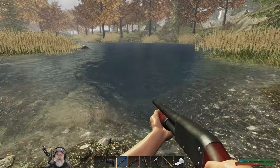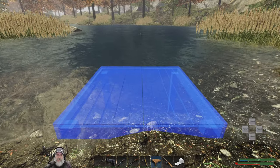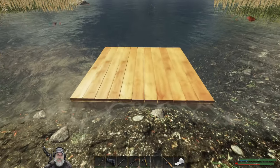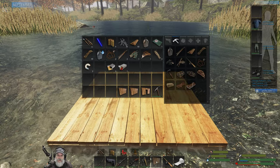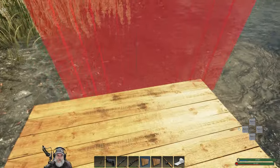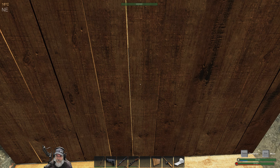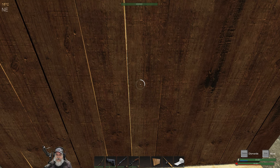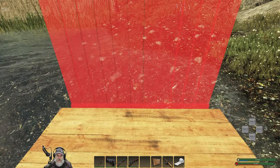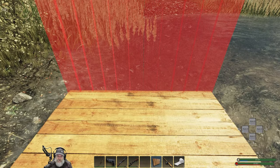I'm thinking putting it right about here and fishing out that way would be the way to go. I want this to be almost level with the water — right about there's good enough. Then we're going to put a wall here. I guess I put that backwards — doesn't really matter but let's do it right anyway. Let's put it on this side instead and then put this one in here, flipping it around this way.